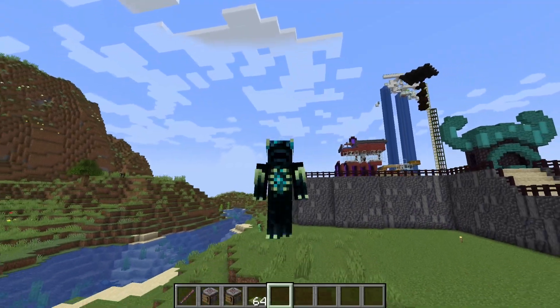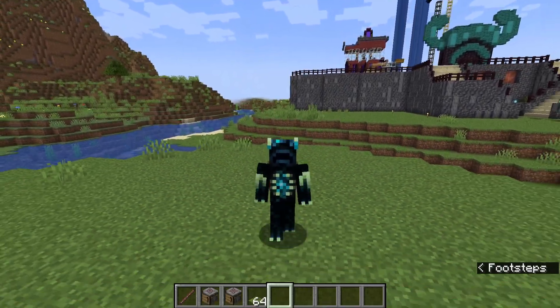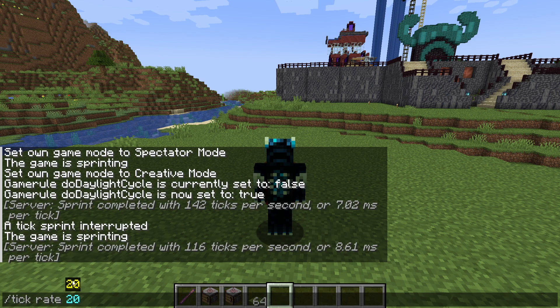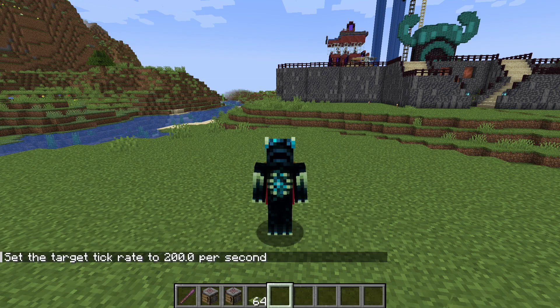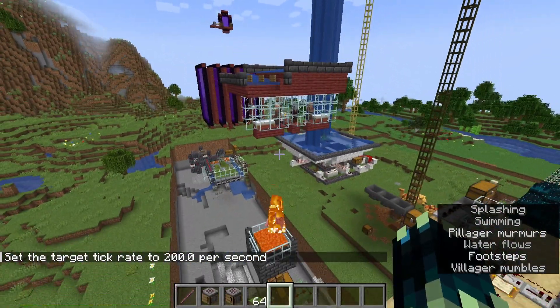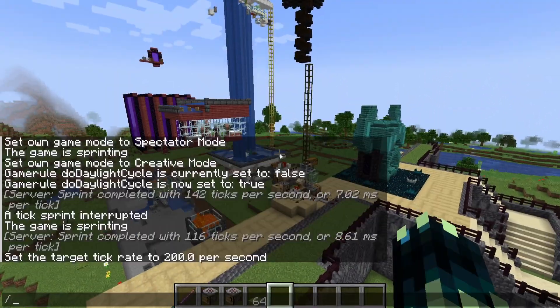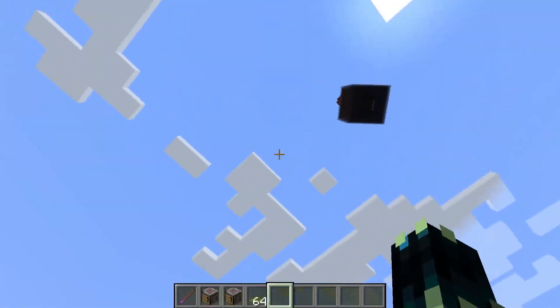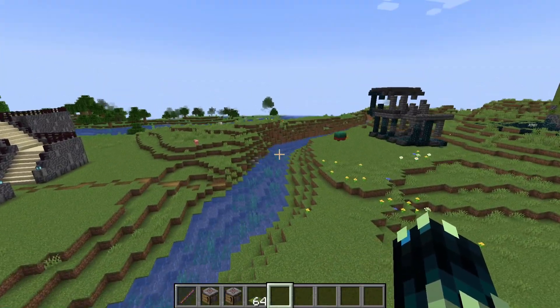That isn't all the command does — there is one more thing, and this is probably my favorite. We've covered freeze, query, sprint, step, and unfreeze, so now the final thing is rate. Rate by default is 20, because the game runs at 20 ticks per second. Changing this will change how quickly the game runs permanently until you change it back. So if we want the game to run 10 times as fast, setting rate to 200 makes the game run at 10 times normal speed — you can see the villagers moving. This won't stop until I change the value back to 20 or something else.